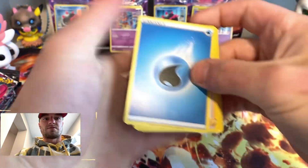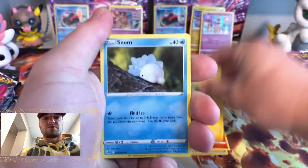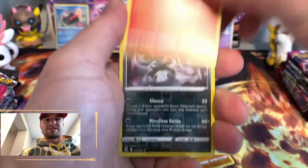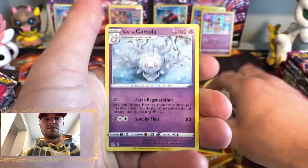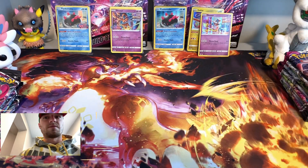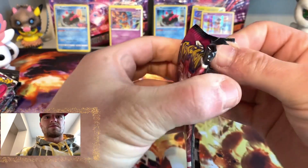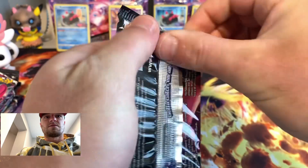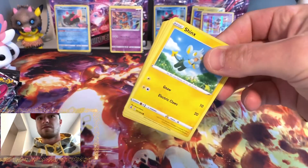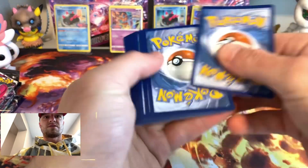Leaf, leaf, water, Magcargo, Snorunt, Onix, Jigglypuff, Durant, Pansear, Obstagoon, Cursola. Can we get our first V or better?